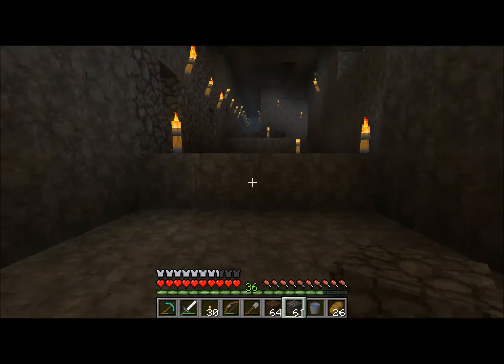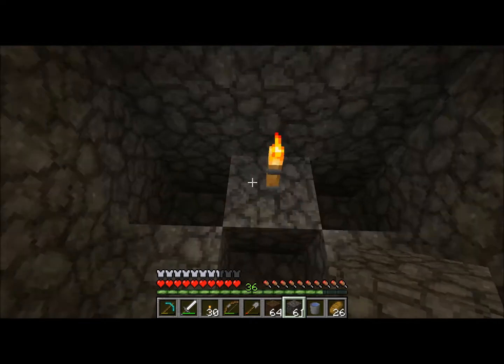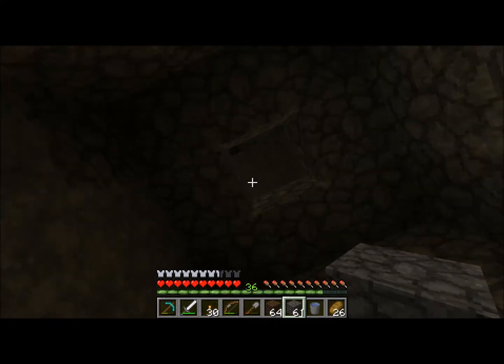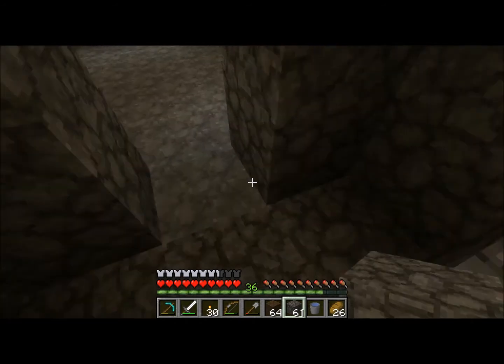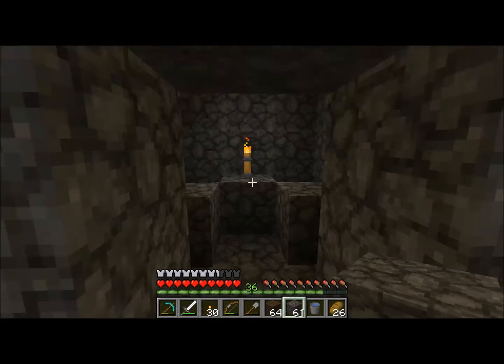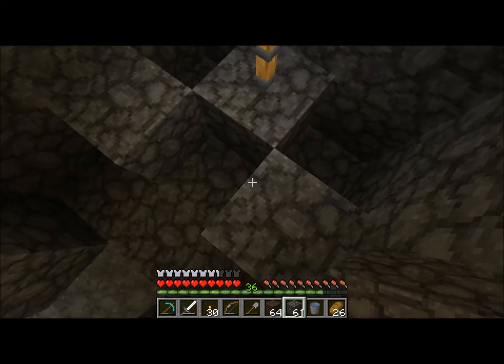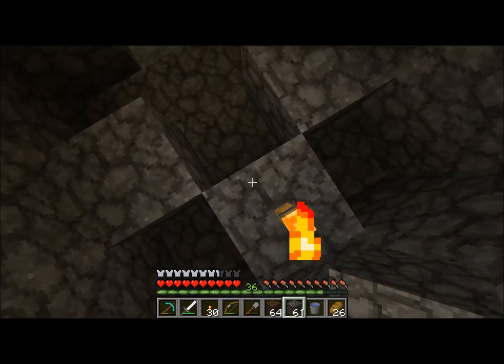So the dung falls down and gets collected here in this suing pot. I've set these up by building 3x3 chambers which are high, with a hole in the top so I can drop food down. Wolves produce dung best when you feed them and then they get to sit in a dark area, so there will be no light when I'm down here. These torches are for me to see what I'm doing.